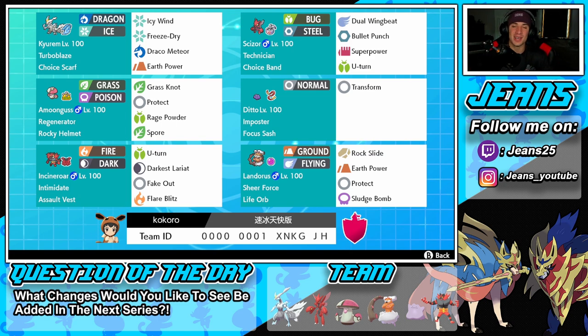Getting started on this team, we have Kyurem-White — an Ice type with the Turboblaze ability and Choice Scarf as its item. We're going to bring him in, outspeed, and do massive damage all around. We have Icy Wind for speed control, Freeze-Dry as our STAB move — super effective against Water types like Kyogre — then Draco Meteor for a hard-hitting nuke and Earth Power for coverage.